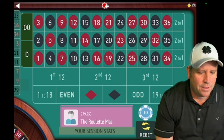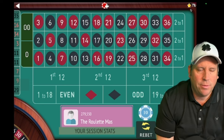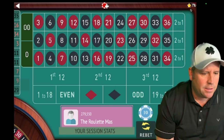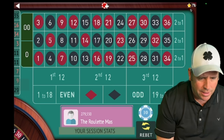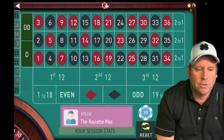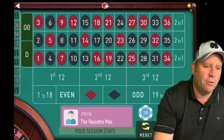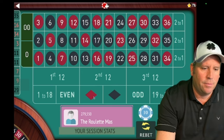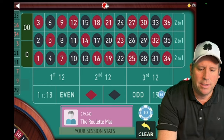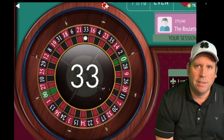Now we have two red then another red and a black — that's not a trigger. We don't have a trigger with the lows and highs either. Odd, even, even, odd — that's not a trigger. But we have low, high, low, high. That is a trigger. See how it goes: 3, 34, 16, 35 — that's low, high, low, high. So that means we'd want to follow the winner, and the high would be the bet. We'd start on 19-to-36 for $10. Whatever the follow-the-winner result is, we keep on that until we win. So we got the win.